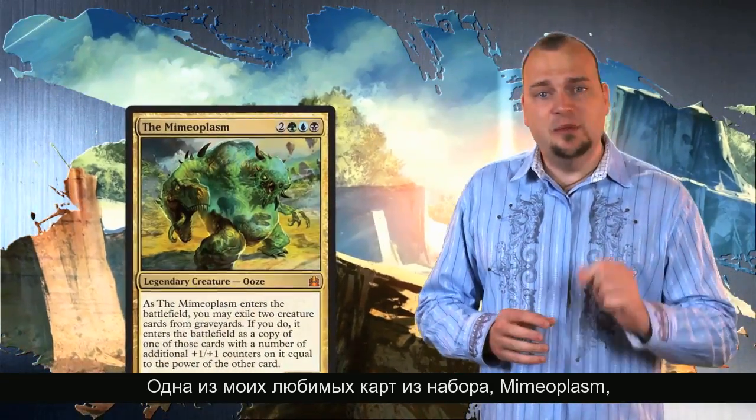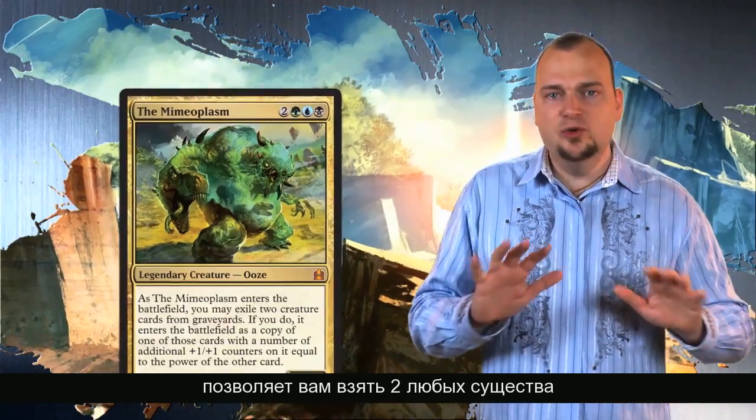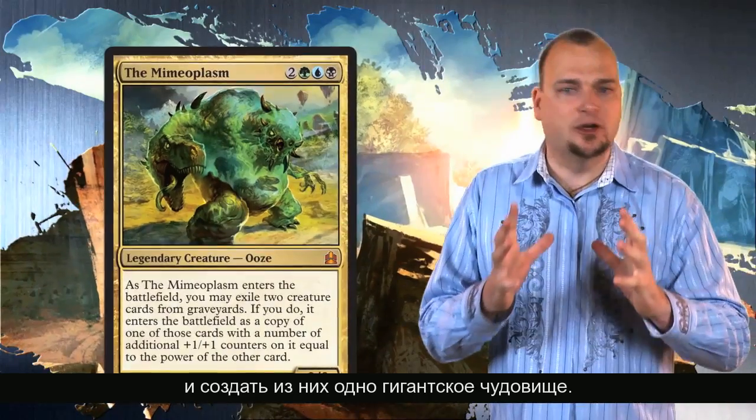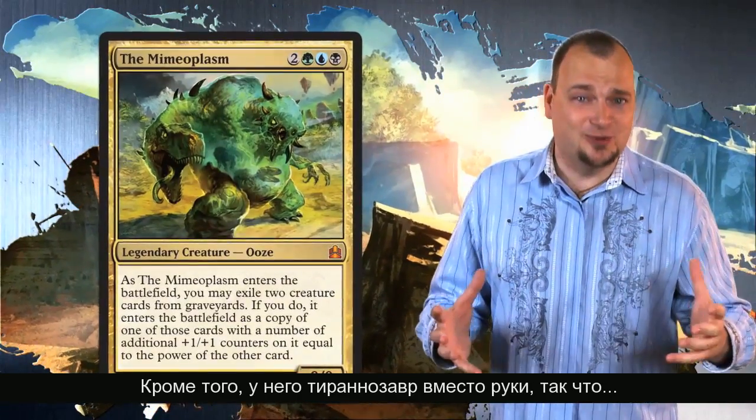One of my favorite cards from the set, the Mimeoplasm allows you to take any two creature cards from any graveyard on the table and combine them into one huge disgusting creature. And it's got a Tyrannosaurus Rex for artwork.